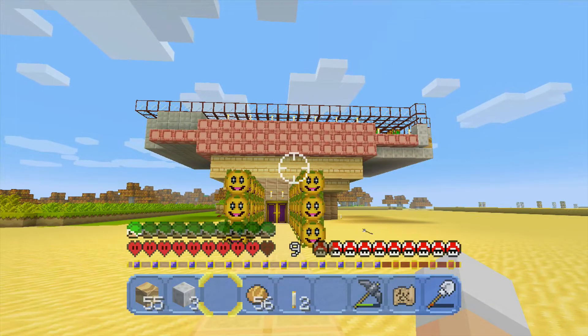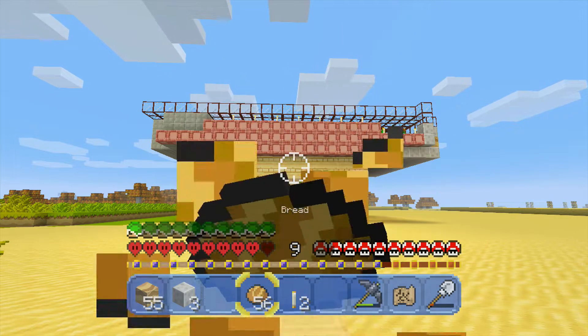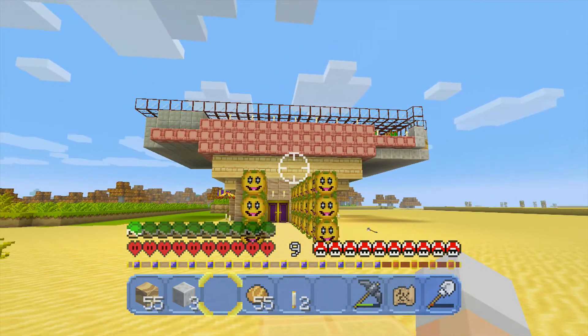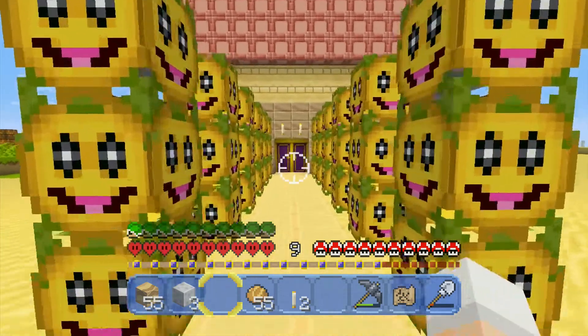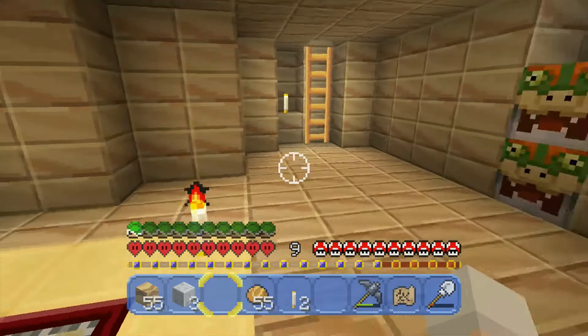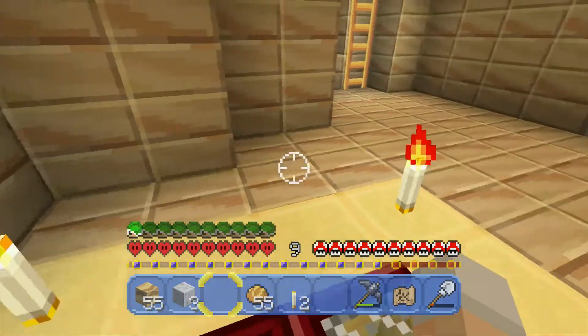I've been playing this game with my brother for quite some time. We've been building in this world for a while — not as long as the PC version, but this is my house. It doesn't look impressive or anything like that, but I built it the way I wanted, and I think that's what matters. I love the way everything looks in this mashup pack — I think it looks much better than the default Minecraft stuff, like a lot better.